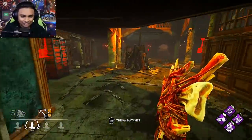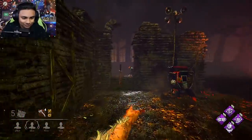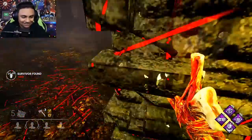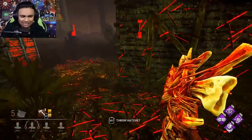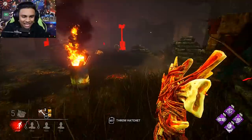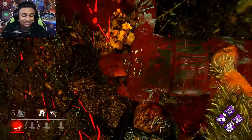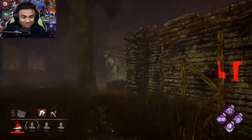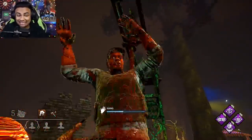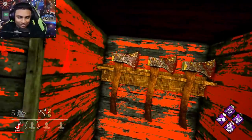I didn't buy the other weapon skins for her because I wasn't that much of a fan. Hello everyone. I haven't played Huntress in quite a while, so you're going to have to excuse some of my gameplay. Now, the only downside to Huntress is that she is 110 speed, and that can be a little bit bad when you're going to loops or tiles that survivors know quite well.